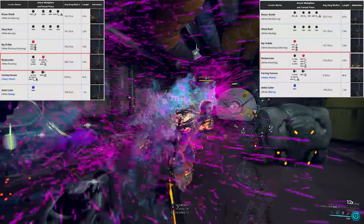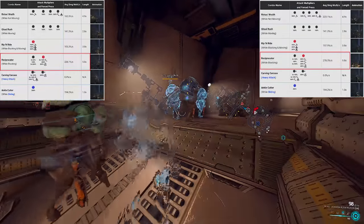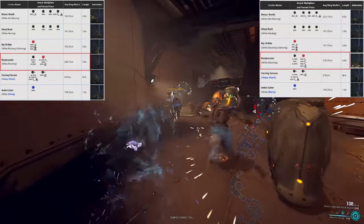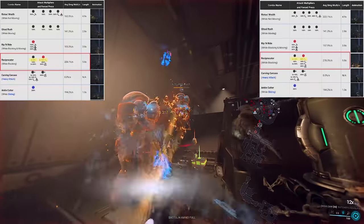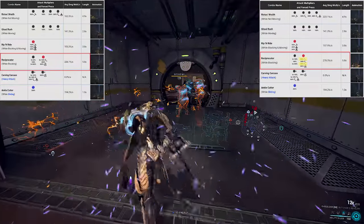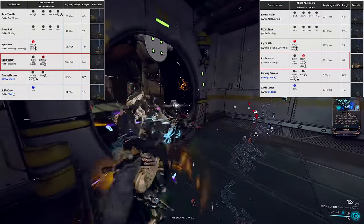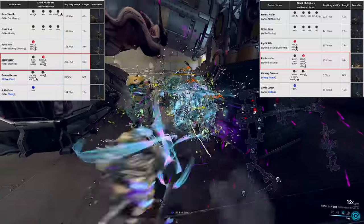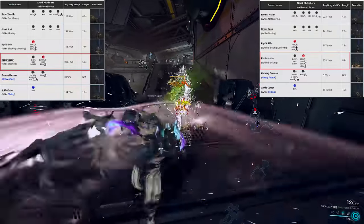Reciprocator — the block E combo — probably got the biggest round of buffs. They aren't massive buffs either, but I feel these are the most impactful. I didn't showcase this move in my original video since it was already known to be the best. We've gained an extra 300 damage on the combo, and importantly, 100% of the added damage is on Force Slash hits, and another 200 during the second attack was also converted into Force Slash. The net gain is 300 more base damage and 300 forced slash damage.